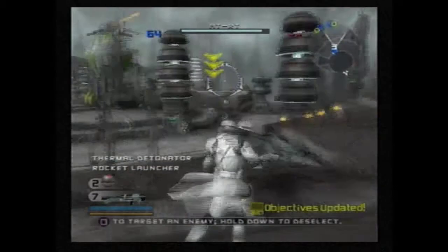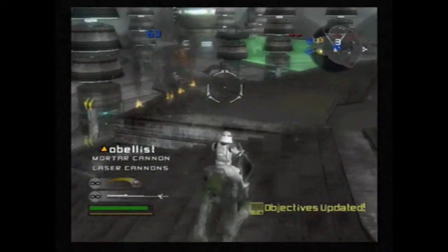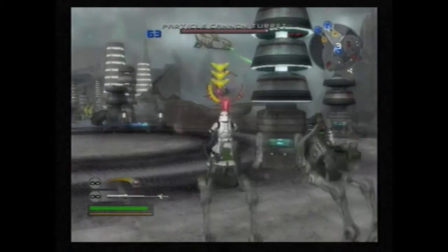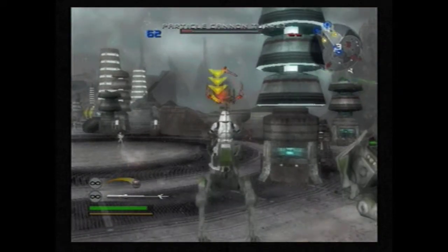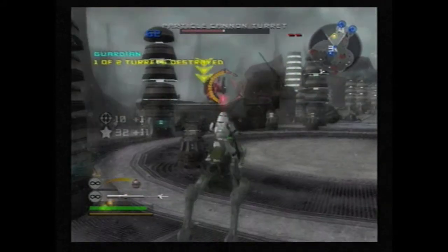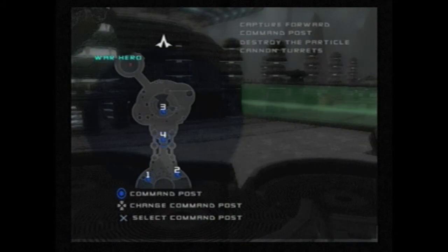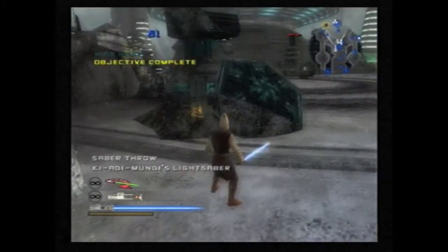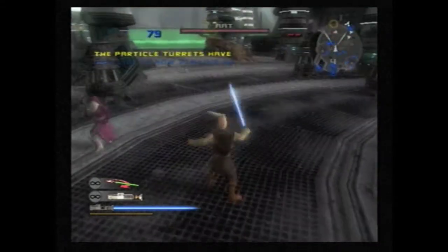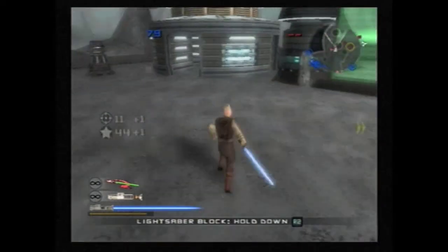Now those turrets can be damaged. As you can see, there are some LAAT gunships flying around here which are NPCs actually. They do not participate in the fight whatsoever. They act randomly and do not behave in any particular way. We cannot pilot them unfortunately, and they're not available in instant action mode. They are actually piloted by NPCs that are specifically designated for the role of being NPC characters. You'll see them in the statistics at the end of the level getting pretty much no kills every time there's another NPC-type entity on the map.